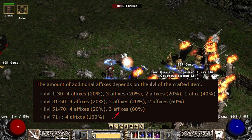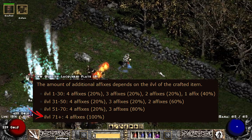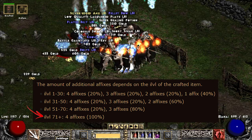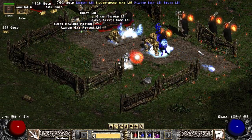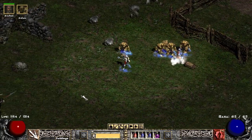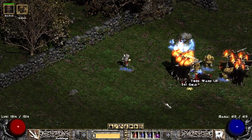Otherwise you will get 3 affixes, which is still just fine to really get you started farming. The real magic happens at level 71+ on both the item and character level, because that is when you guarantee the full amount of affixes on your crafts. There's a little more to them for the later levels, but I'll make a high-end crafting video to pair with this one later on. With this knowledge, let's take a look at what crafts I would recommend for whatever you're playing.